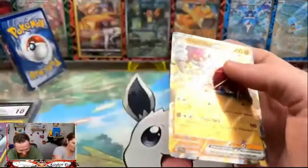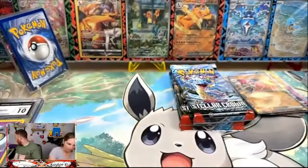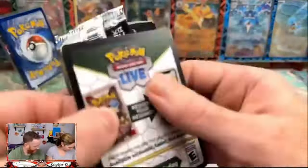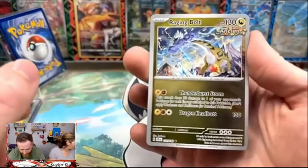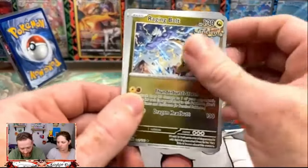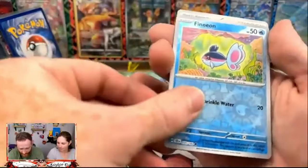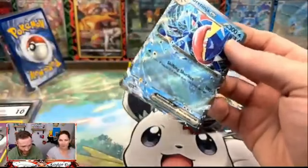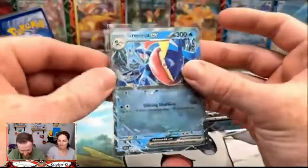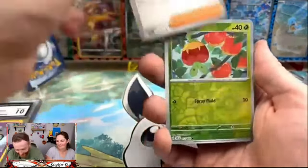A Medicham EX — not bad, not bad. We got a reverse Raging Bolt. I know that sounds weird to be excited about, but the rares can be hard to find in these sets. So we did pull something here — we got a Raging Bolt, super excited to see that. We got a reverse and we did get a Greninja EX. You're gonna have to go find the one that you pulled, but we did get the Greninja — I'm in the lost zone.